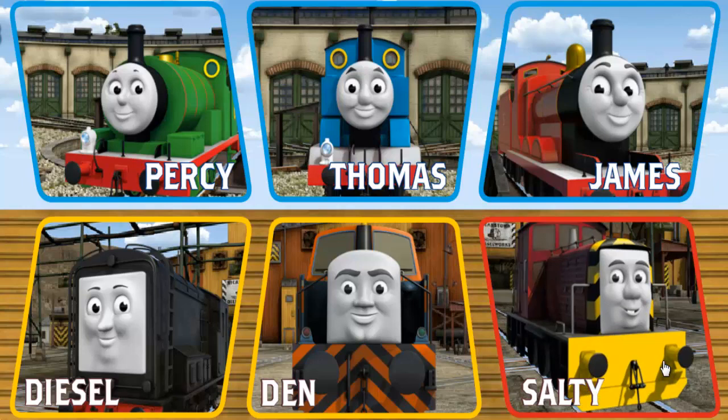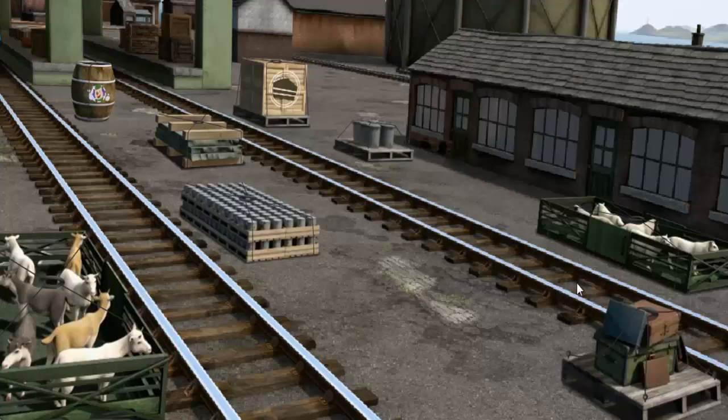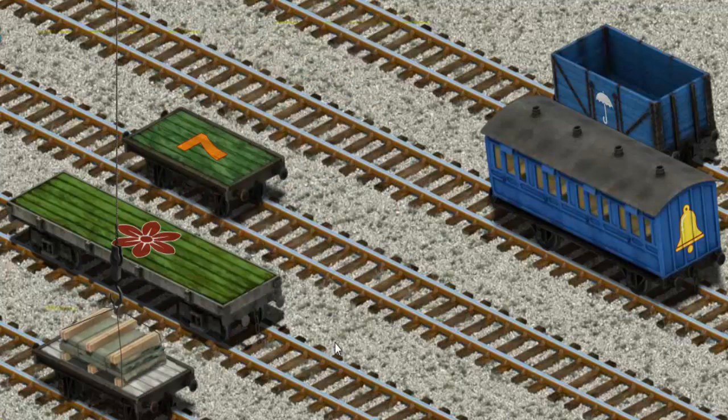Thomas and his friends have many deliveries to make. Choose who will make the next delivery. Diesel, Den, Thomas, Salty. Salty must deliver the slate to the Sodor Search and Rescue Center. Help Cranky find the slate. Help Cranky find the white flatbed with the picture of a green wrench.